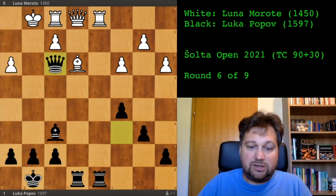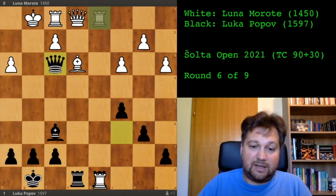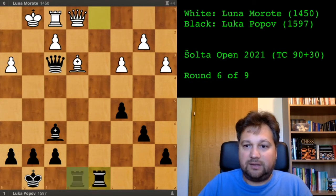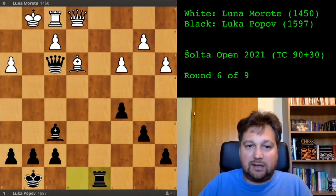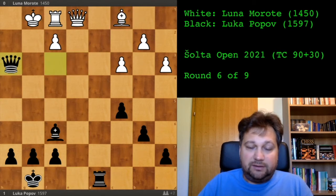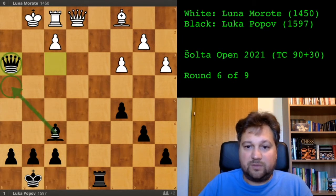She decided to exchange rooks — I'm not sure why; I guess she wanted to activate her queen. We exchanged rooks and she played bishop to c1. I just picked up the other pawn — there was no good way to defend it because I was covering both squares.